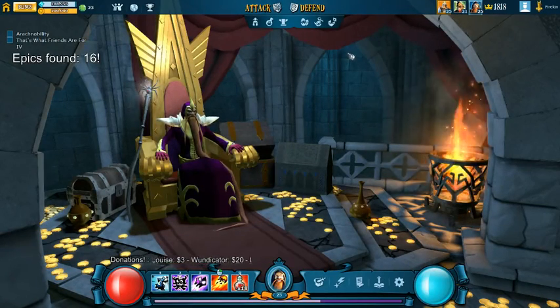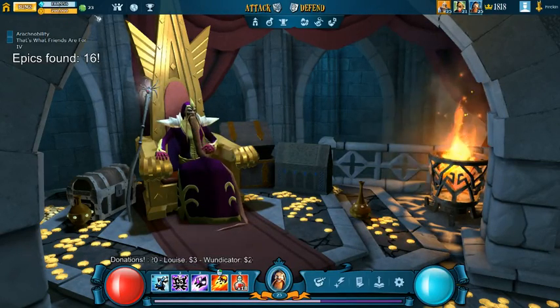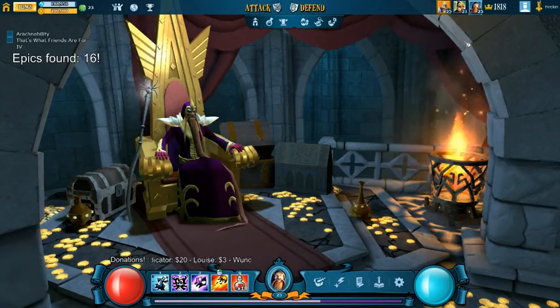This game has four types of resources. It has life force, it has gold, it has bling, and it has crowns. The crowns have no value besides putting you up on a rating list. Bling is purchased currency - you buy it with real life money and you can spend it on finishing stuff faster in your keep. Life and gold are used for defensive and offensive purposes, generally speaking.